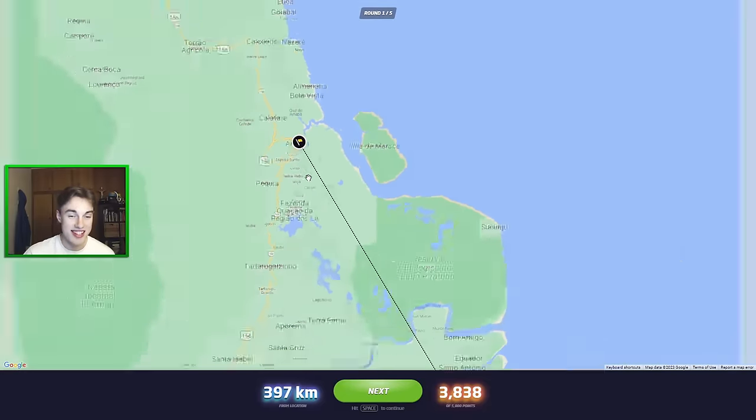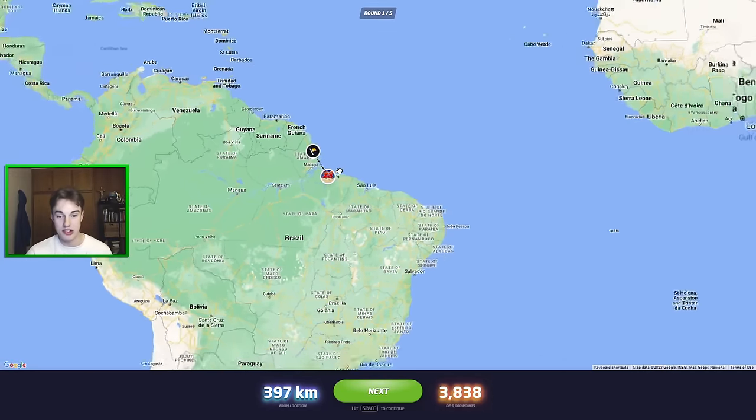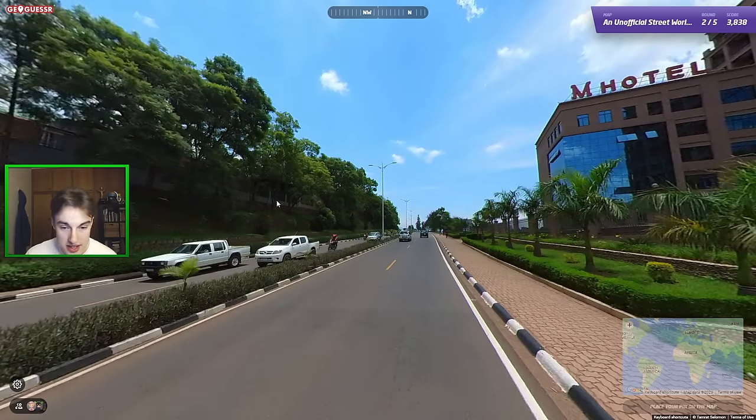That's a nice little example of how, without Google Car meta, we can still use our vegetation metas and all that kind of stuff to get really close. 500-400 kilometres is still not that close, but we're in the right region of a big country.